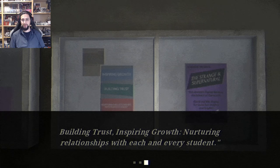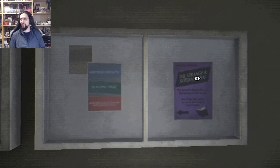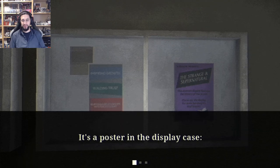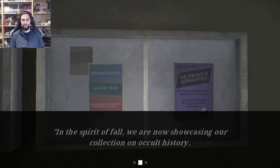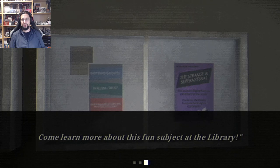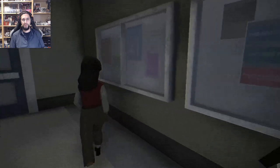A poster on the display case — Sunnyside High, our motto: building trust, inspiring growth, nurturing relationships with each and every student. In the spirit of fall we are now showcasing our collection on occult history — come learn more about this fun subject at the library.